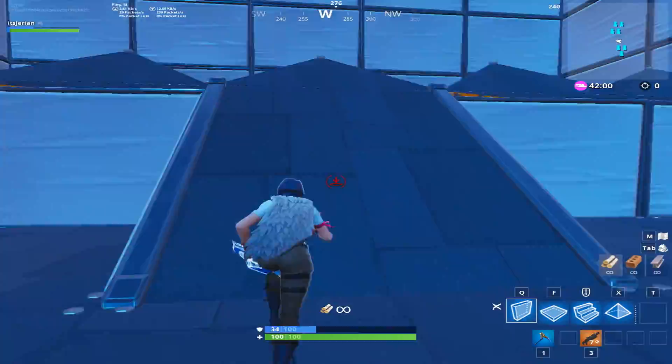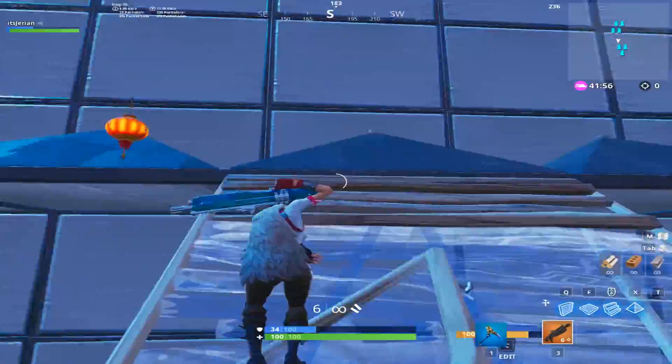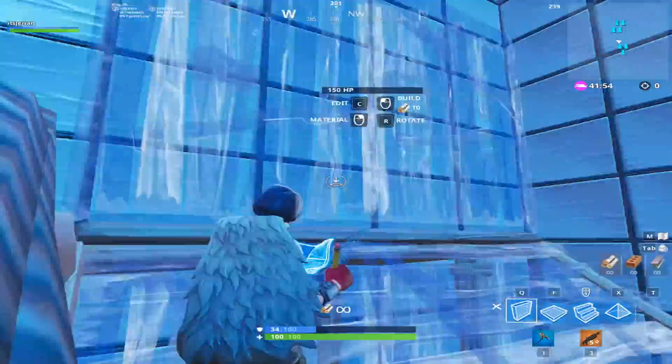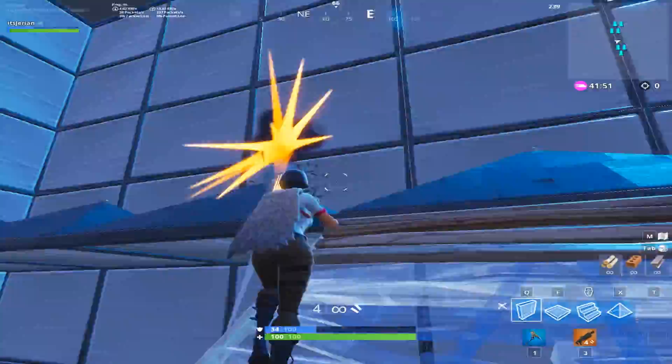Then, like every sweaty course, you need a 90s section. The way it was built is that you should do 3 sets of 90s up and then build a ramp out, then do it again for a total of 4 sets of 90s. There's also a target at the end of each set. If it sounds a little confusing, just watch how I do it because it's not really that hard.